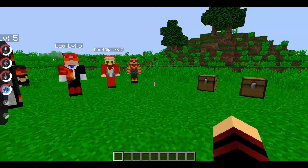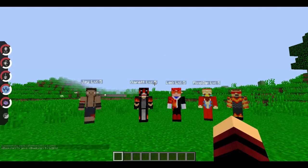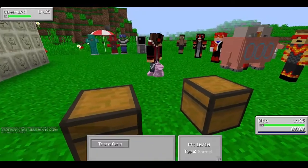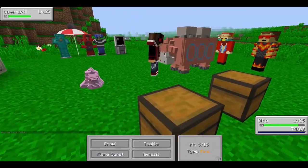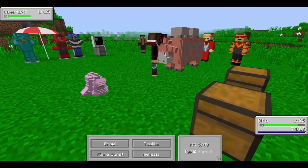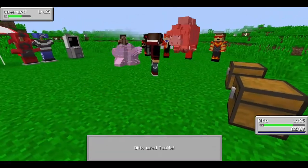One thing that is really cool that they fixed is Transform for Ditto. Ditto actually now when it uses Transform should take the form of the opposing Pokémon. Let's battle Pixel — why not? I made a mistake, I can't give myself a Ditto mid-battle. I used Transform but it didn't actually transform, so there's a bit of a hitch we've noticed. But the fact that they've added it and it kind of works is helpful.